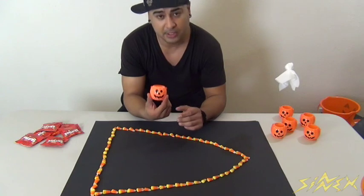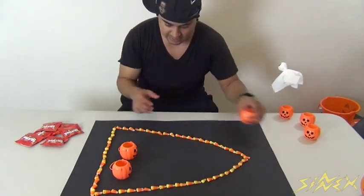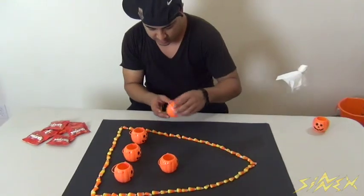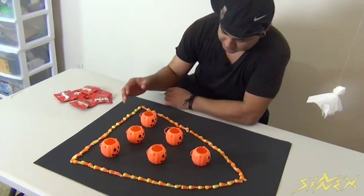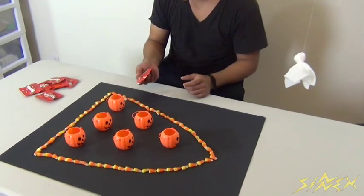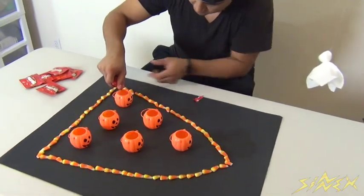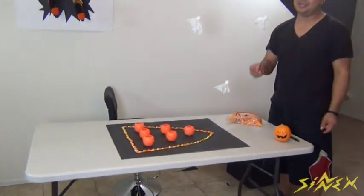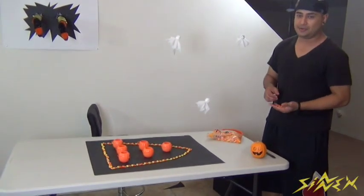Basically, you take your little jack-o-lanterns and put them in a three-two-one position, just like a pong setup. Once you've done that, it creates this cool little jack-o-lantern pong layout. Then you fill your little plastic jack-o-lanterns with candy — I chose Skittles, but you can choose whatever little candy you want. Once they're filled, each player gets their little pieces of candy corn.